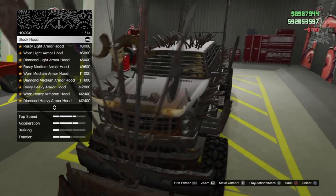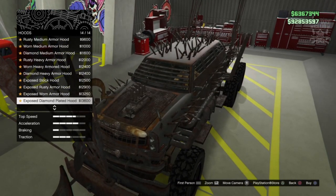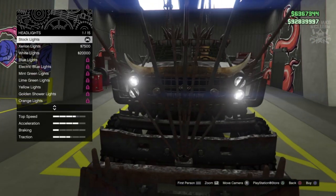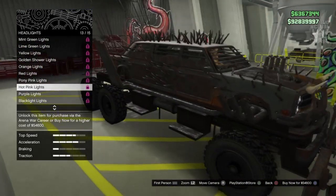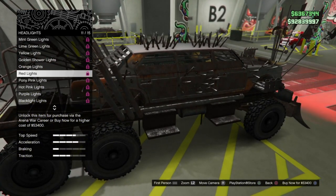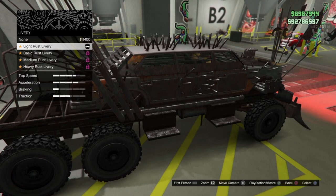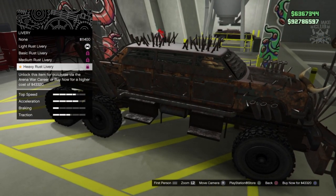For the hood, this is giving you different armor plating and by the looks of it an intake, which is sweet — we're going to go with that one. Then we're going to go to the headlights and purchase a different color. Pink seems a bit weird so we're going to go red, why the hell not. Next we've got the livery — obviously just different rust liveries. I like heavy rust, we're going to go with that.